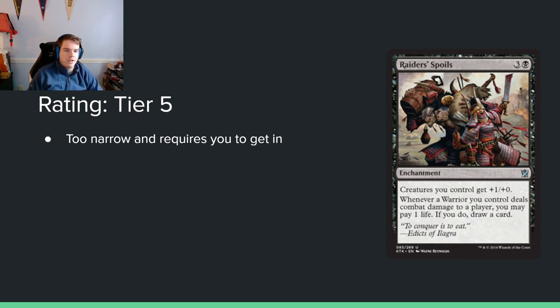Raiders' Spoils: 3 and a black enchantment. Creatures you control get plus 1, plus 0. Whenever a warrior you control deals combat damage to a player, you may pay 1 life to draw a card. Nope — way too situational. Even if every creature in the set were a warrior, this would still be a tier 5 card. A 4-mana card that doesn't affect the board is just really bad. Even if it gave plus 1, plus 1 it would still barely be playable. I just don't think we're there.